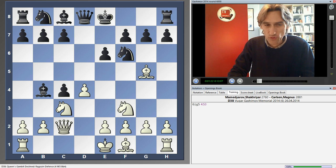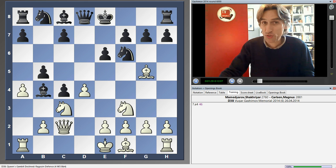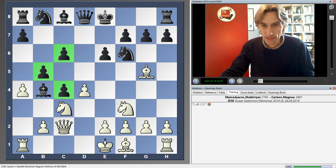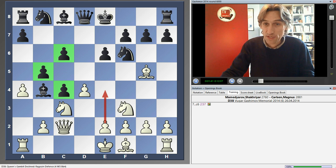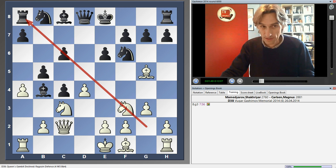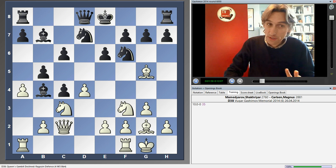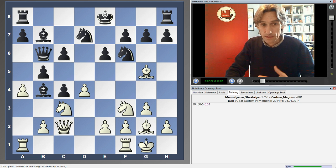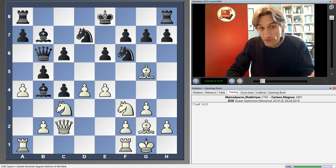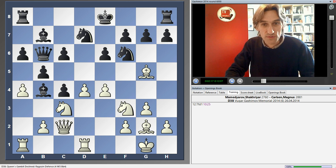So what has white got for the pawn? Basically he manages to control a lot of the centre. Carlsen plays in the most ambitious way, trying to hang on to this pawn by supporting his pawn chain. White could advance in the centre, but instead Mamadyarov played in this Catalan-style way, developing his bishop to the long diagonal, putting additional pressure on black's queenside pawns. The bishop is on g2, and now he claims the centre. When you have the centre, this gives you the chance to seize the initiative and attack.